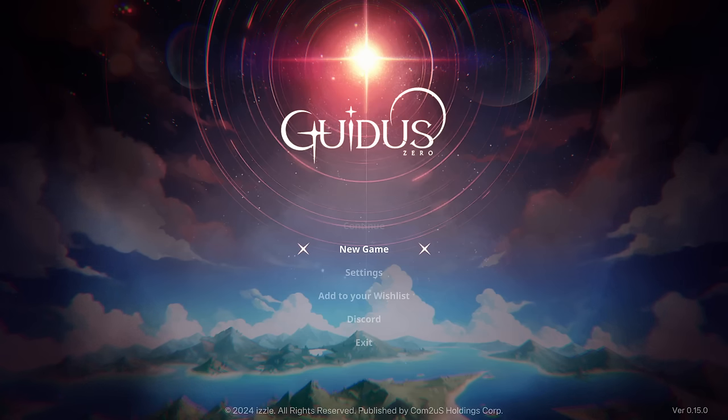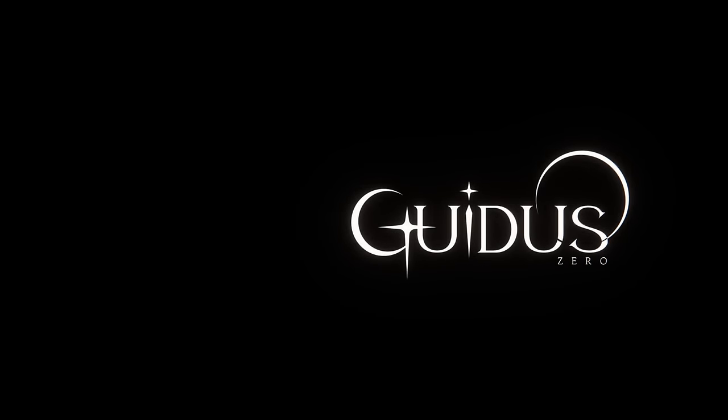Hello and welcome. Today we're taking a look at Gidus Zero. This is being developed by Izzl and published by Come To Us Holdings, who are sponsoring today. The story goes, we've got this big rift — a scar that has opened up in the world, and our job is to go in and explore it. By the way, this is going to be hitting early access on November 25th.